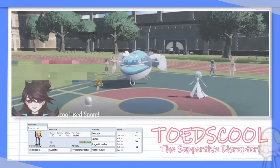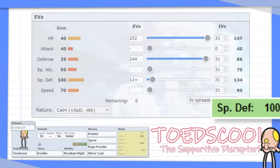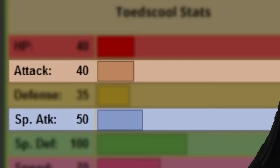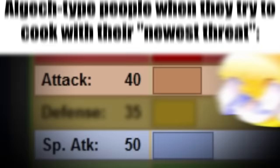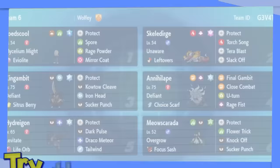Toadscool's job is to be a disruptive, supportive Pokemon. I maxed out its HP and nearly maxed out its Defense, since it's already naturally very specially bulky. For moves, I knew I wanted Protect, Spore, and Rage Powder to be as disruptive as possible. For the last move, I wanted something that could do damage — but Toadscool's offenses are... not great. But Mirror Coat can do damage even if your offensive stats suck. I also gave it Terra Water to help it better survive Fire and Ice-type attacks. And with that, the team was done.